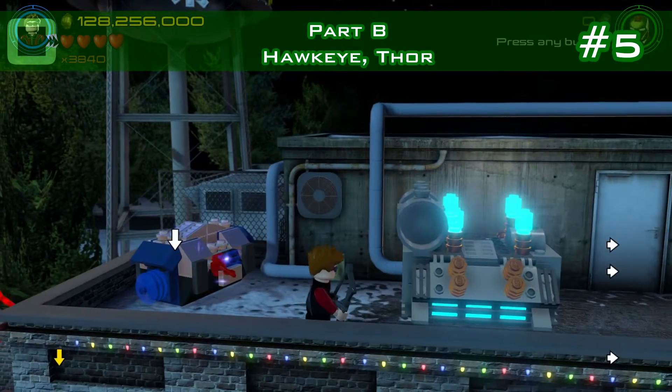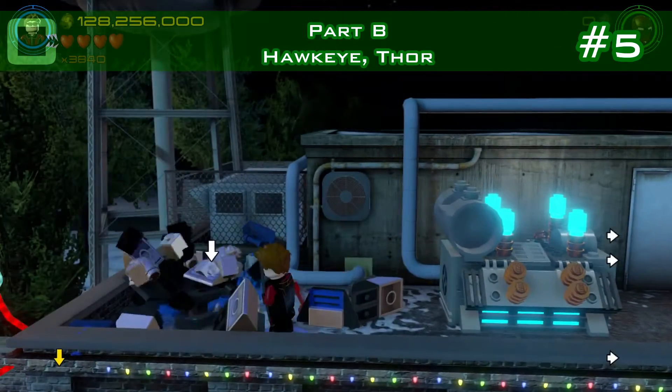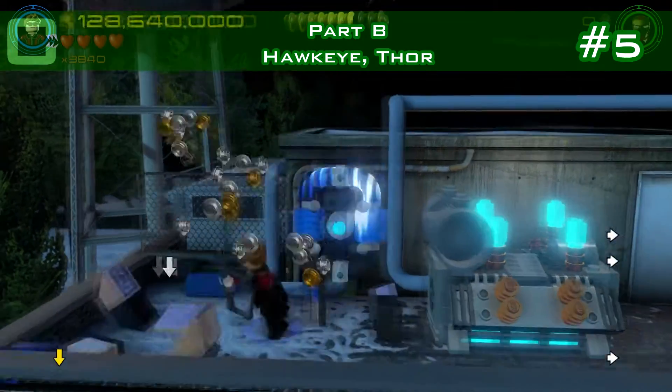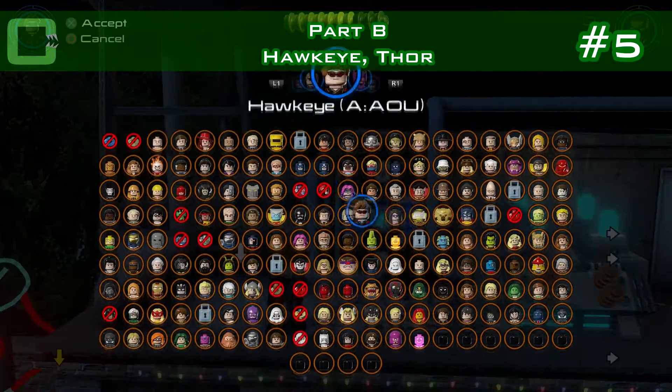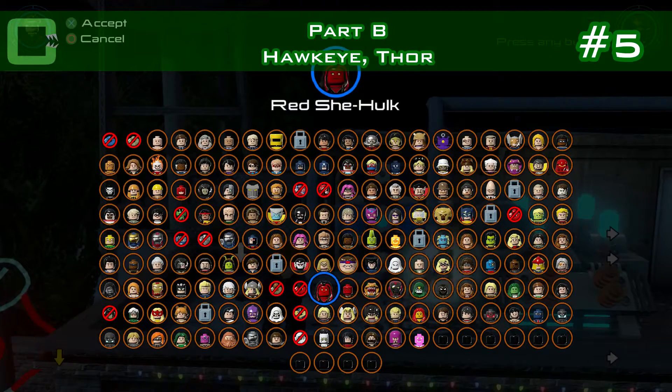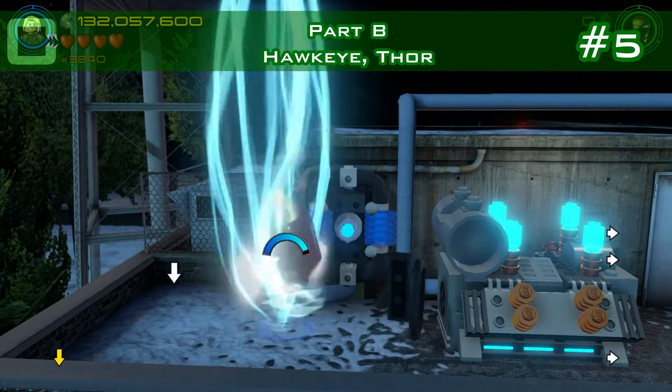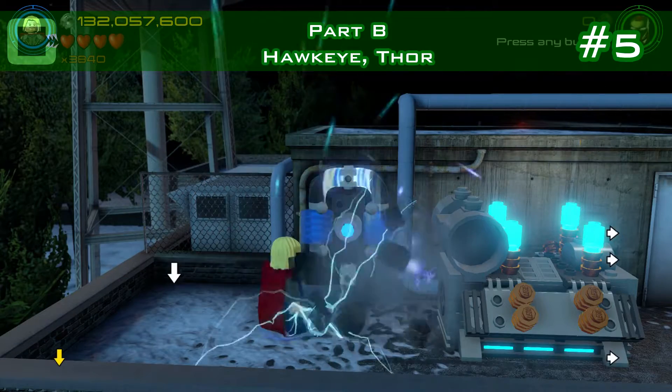Minikit number five — there's a silver box to blow up at the roof next to the generator that you need for the story. Build the power coil for Thor, charge it, and that's all you need to do for number five.